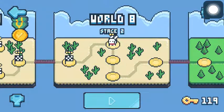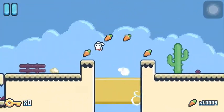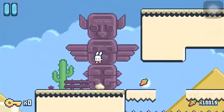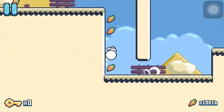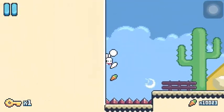Alright, so here's how to get all the keys on Yeah Bunny World 8 Stage 2. We're going to head straight to the left in order to get this first key. Double jump as much as you can to create that pathway so you can get back, or else that's going to be a real struggle.